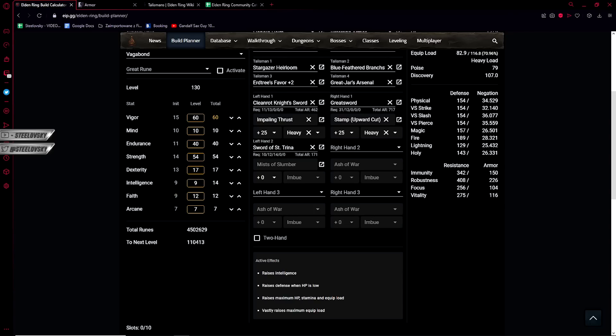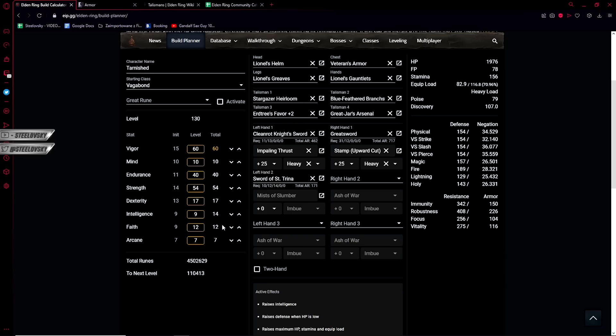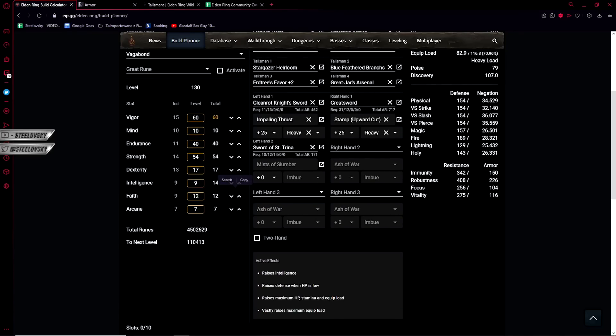That's 12 faith instead of nine. We could technically do the same with the talisman, but I want to menu swap to the Erdtree Great Shield when I see people spamming magic. So essentially it is probably more optimal to have those three additional points into faith, so I don't have to swap too much in a heated situation — people that cast magic usually spam a lot of it, as magic in this game is overall very spammable. On top of that, having more than 10 faith gives you access to spells like Magic Fortification or Divine Fortification, which are huge boosts to defenses against particular elements. So we are going to keep it at 12.